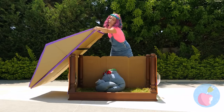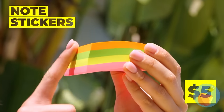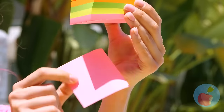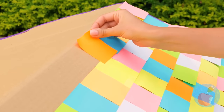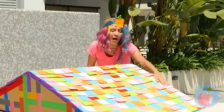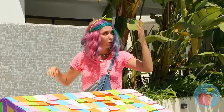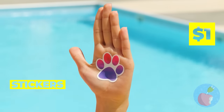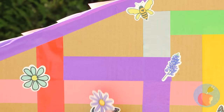Our project is almost done — just add the roof and a few finishing touches, like these sticky notes! Place them down in a pattern like roof shingles. What else is nice and sticky? A sticker! We can personalize our furry friend's new home away from home.